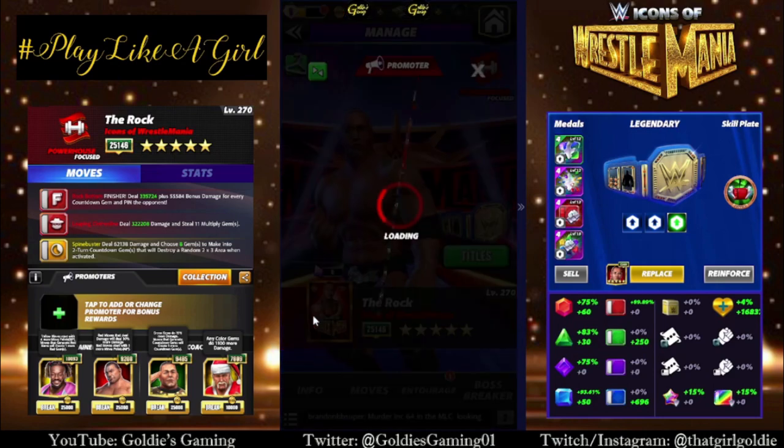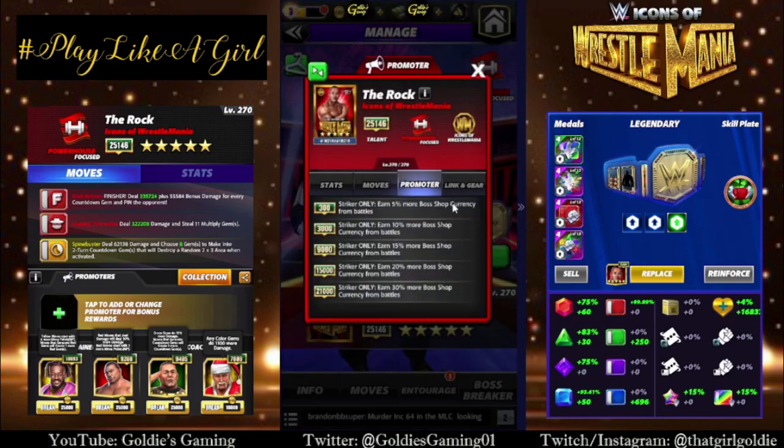So again, these are all faction boss promoters, so The Rock is the one that promotes strikers. 21k earn 30% more boss shop currency from battles. He is a focused powerhouse, and that is his WrestleMania moment.